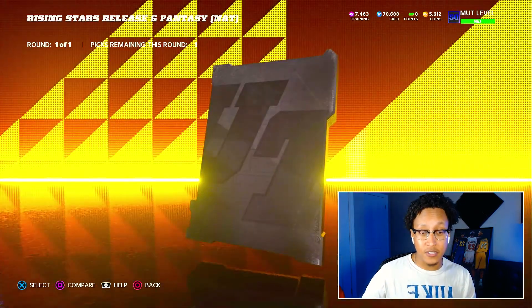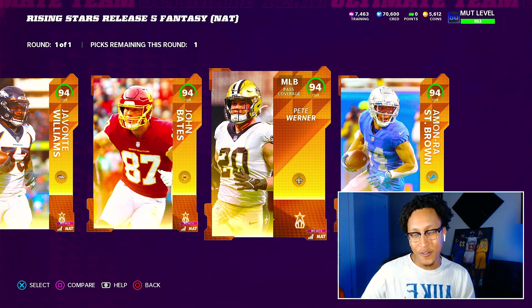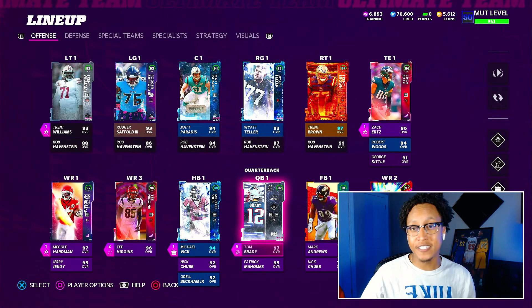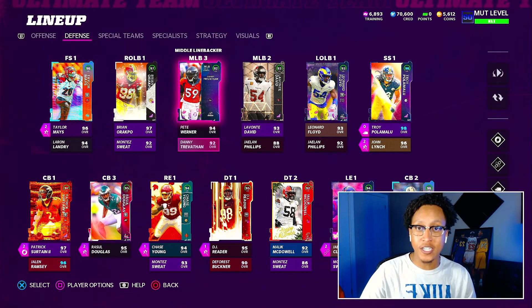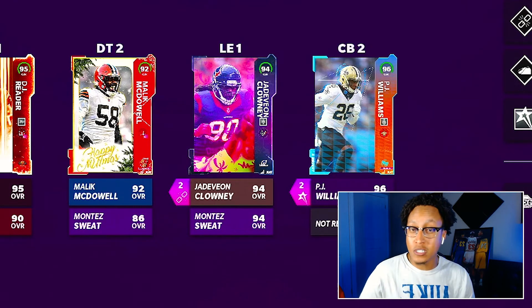We have a lot of offensive players on the team and I want to shore up that defense, so today we're picking up a linebacker. When you're down in the red zone or playing big nickel, linebackers are key. Other than T. Higgins, the offense stays the same, but on defense we added Pete Warner and Danny Trevathan to the lineup, plus pulled a 94 Jadeveon Clowney from a general Twitch pack.